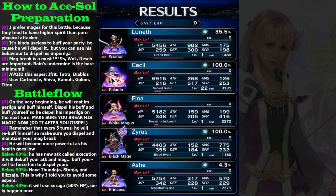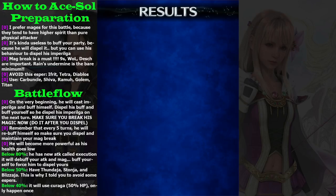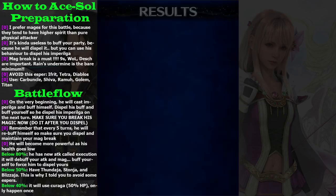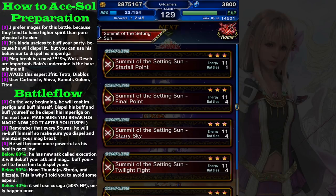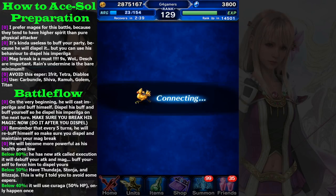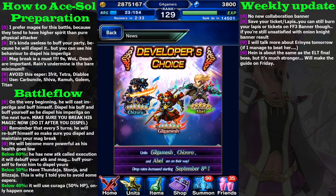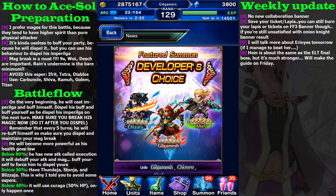Before I end this video, I'll talk about this week's new update. There's no new banner this week, so I'll only talk a little about it. This week's banner is a Featured Summon Developer's Choice. The five-star Gilgamesh has one of the best Trust Master Rewards in this game, but you know the rate of five stars.